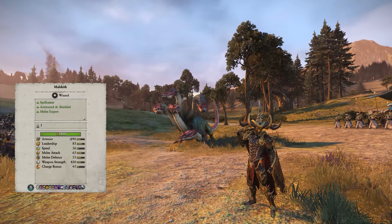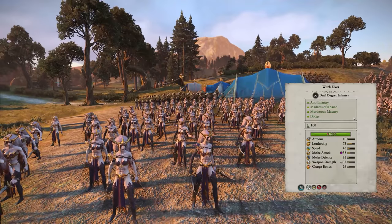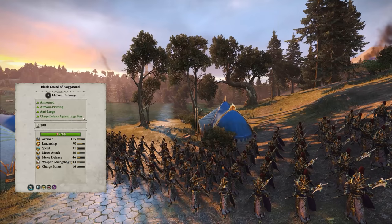In the deployment phase now — here we have the Witch King himself, Malekith, standing smugly eyeing his prize. On his left we have three units of Witch Elves, a fast-paced lightly armoured high damage dealing unit. Considering their vulnerability I've placed two units of Blackguard of Naggarond behind them, the most expensive infantry unit for the Dark Elves.